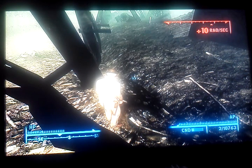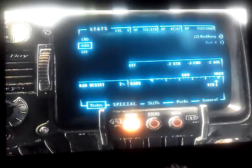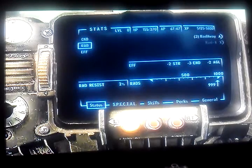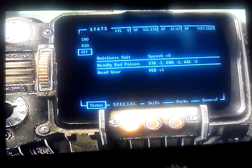I need my rads up to like 900 or something, a little more — 990, maybe. I'm gonna start trying to sleep now. That's 978. Get up a bit more — 991. Okay, 999, that's literally as close as I can get. So that's deadly rad poisoning right there: Strength minus 2, Endurance minus 3, Agility minus 2.